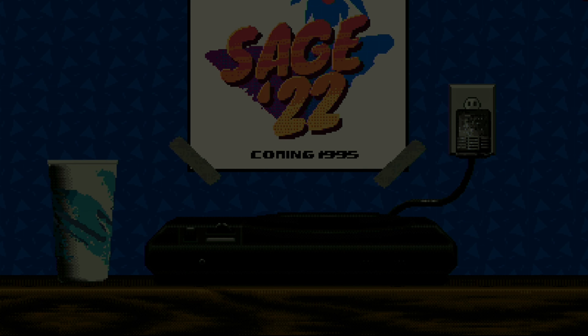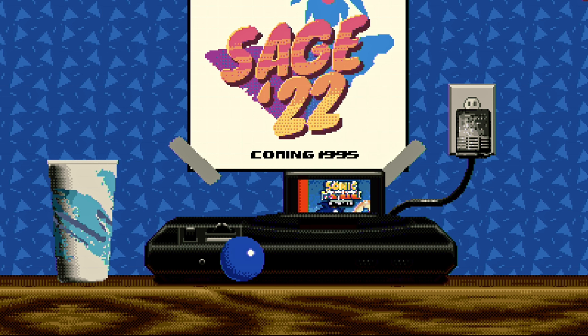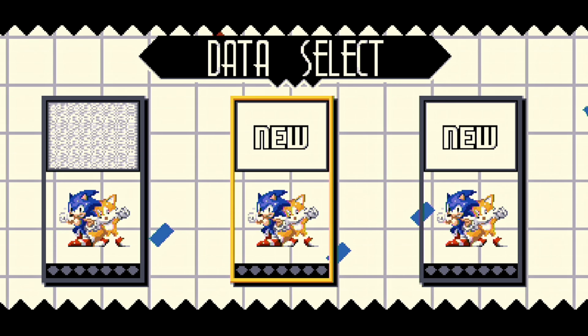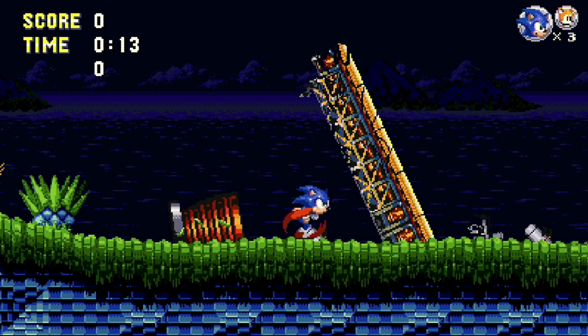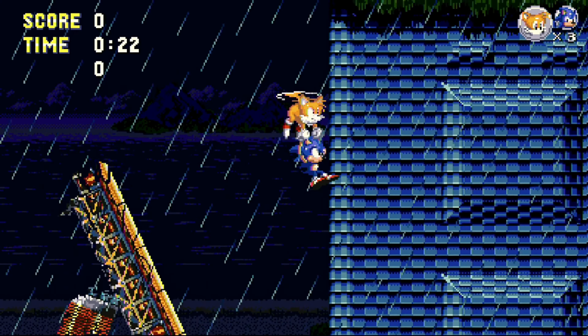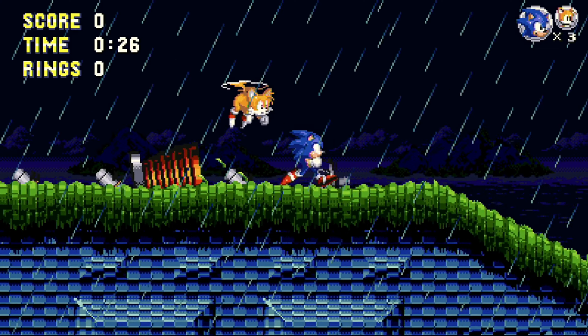The first thing we see when we load it up is this really awesome little intro. This is the Android version — let's start a new story mode. I had a previous save but I didn't get very far. I have to say, this pixel art is definitely stealing the show. Everything from springs to picking up Sonic as Tails — all the original mechanics from those first games that we know and love.